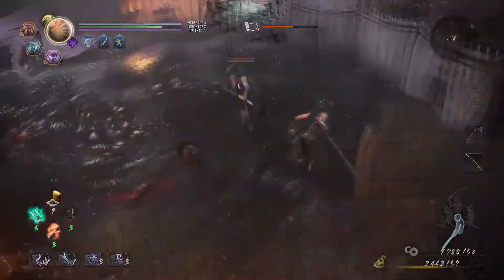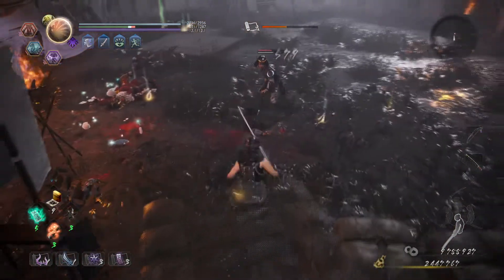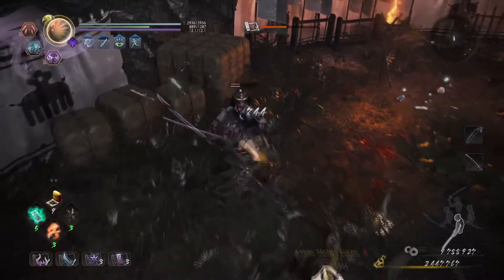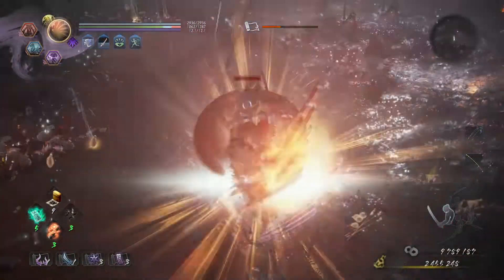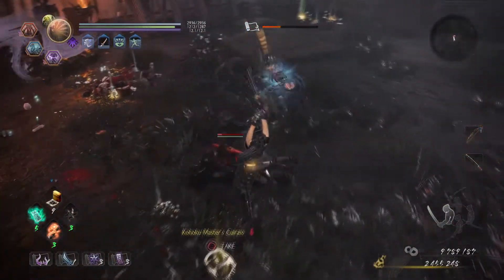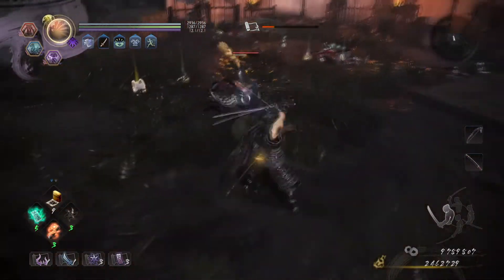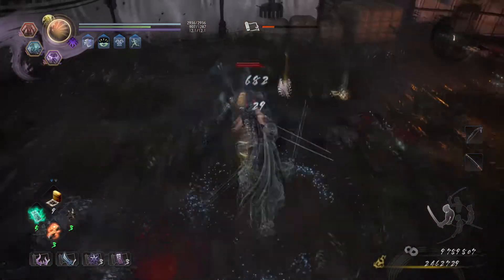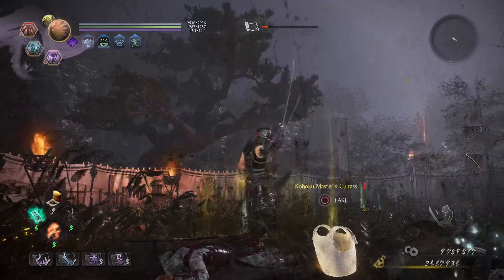Once you've figured out how to lure an enemy and dodge their attacks, you'll have to consider what punish attack you wish to retaliate with. There are hundreds of options here, and the best ones will depend on the enemy you're fighting, the attack they whiffed, how much ki they have, what weapon you're using, what skills you have equipped, and many other factors. But to keep things simple, every weapon has six basic attack strings, and while the properties of these strings vary, there are some commonalities among them, and being acquainted with these features is important.